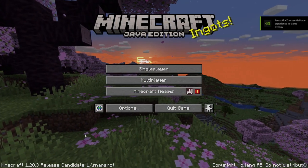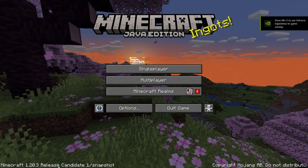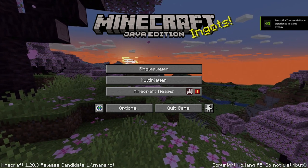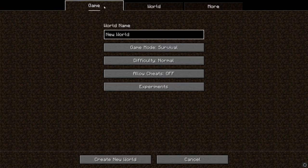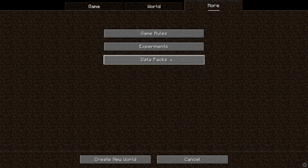We went ahead and opened up Minecraft, and you can tell we're in the latest release candidate snapshot down in the left corner. We go ahead and go to single player, go to create new world. Now this is where you want to pay attention — we go to the more section in the top right here.